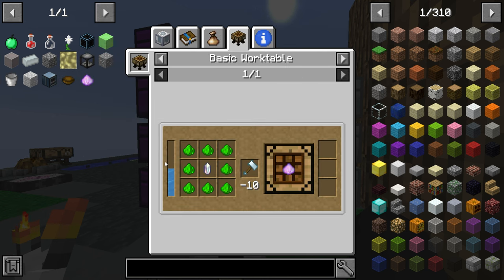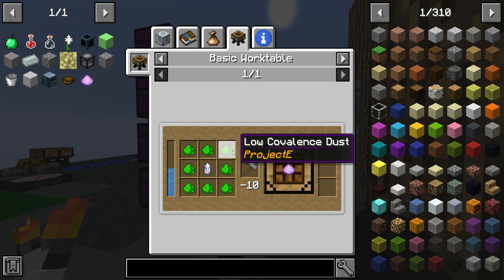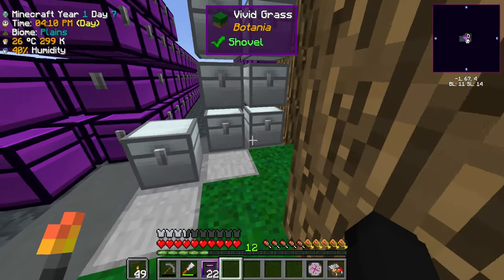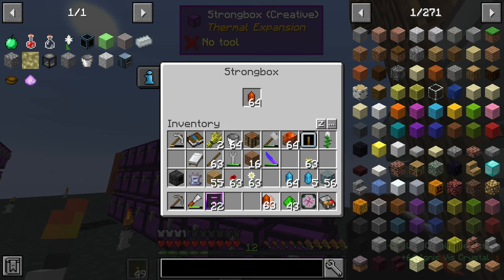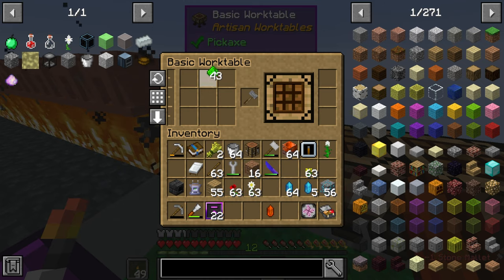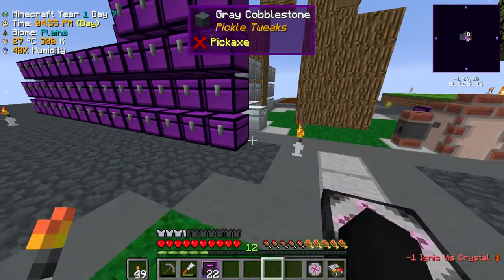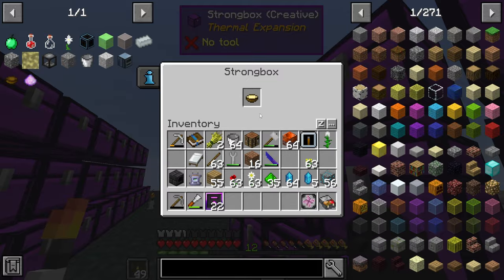Let's dive into Thaumcraft. We're gonna need some more mana and a vis crystal of any type. It looks like we need local valence dust — I have some right here. I'll grab some ignis crystals too, put the mallet in, add the local valence dust, and we're gonna need a little bit of mana.